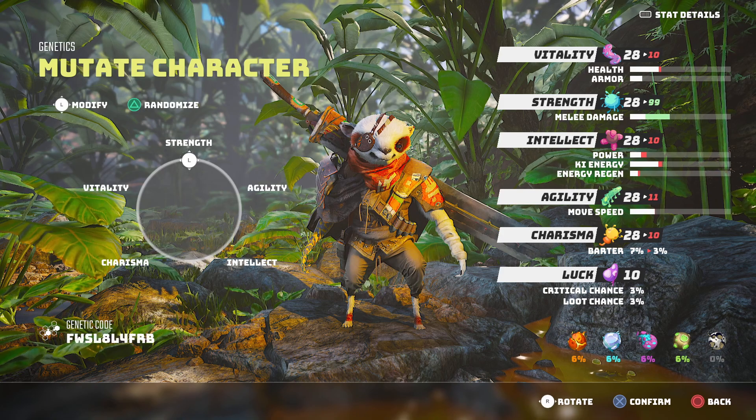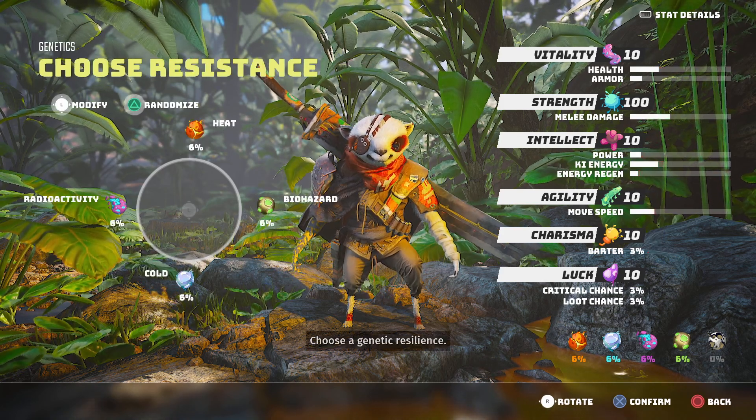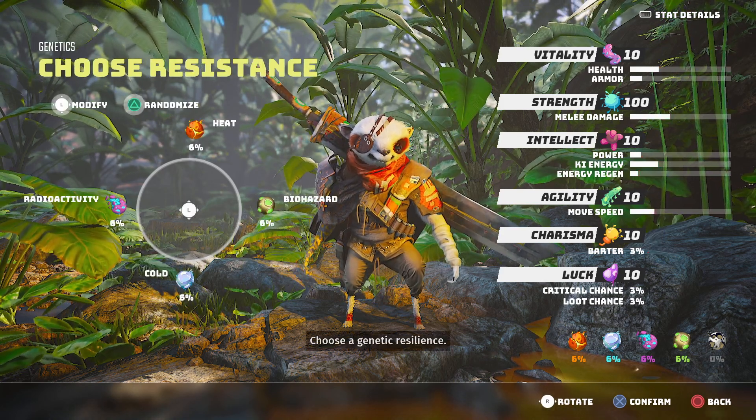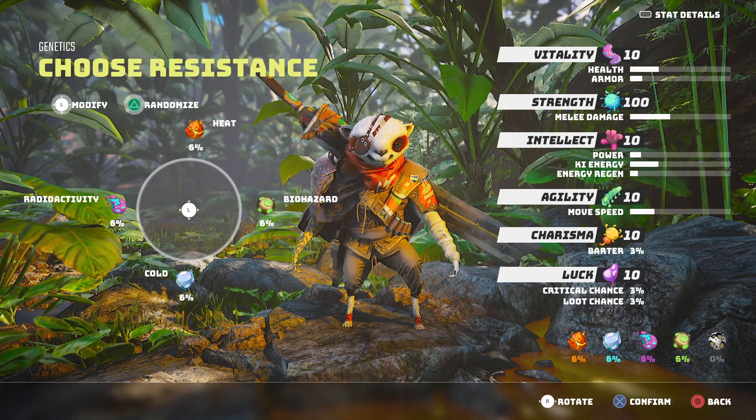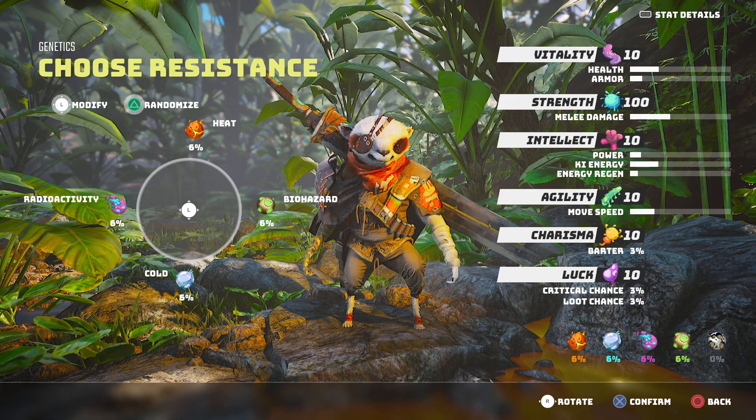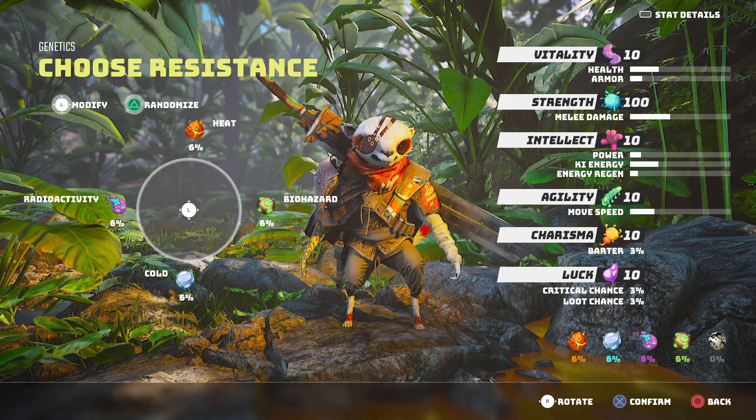So let's say I go for strength 100. Then you can choose a genetic resistance. Between all of these, I'm probably just going to leave it in the middle at the default, just for the fun of it.